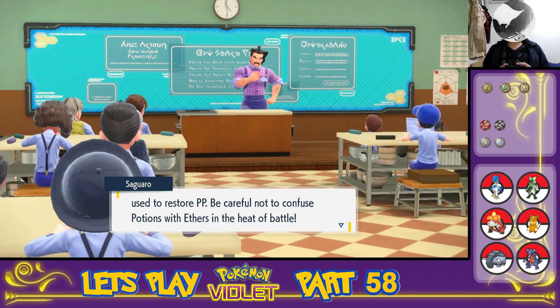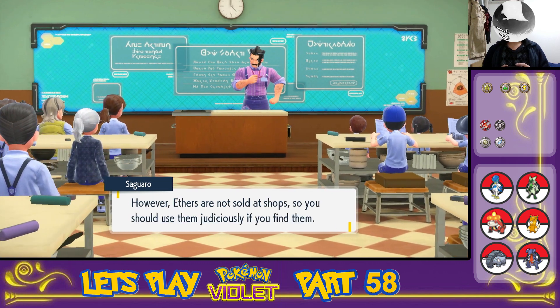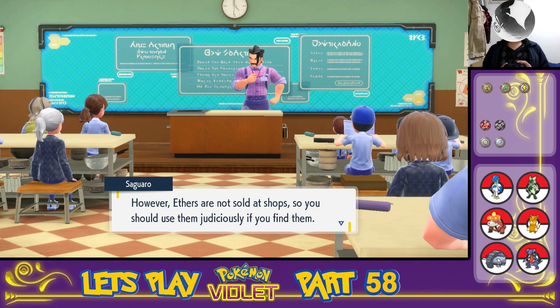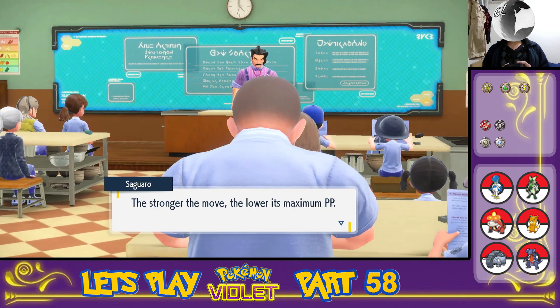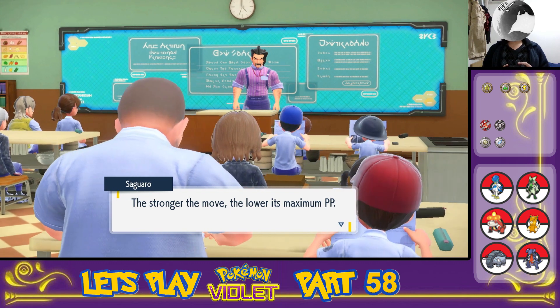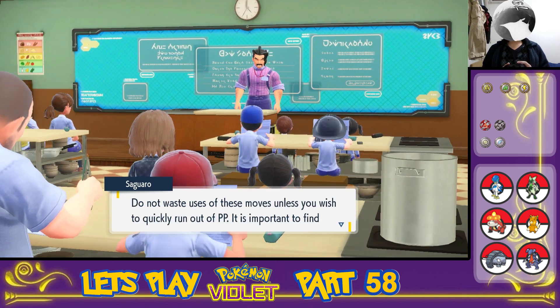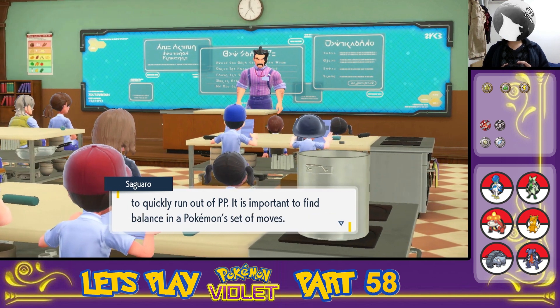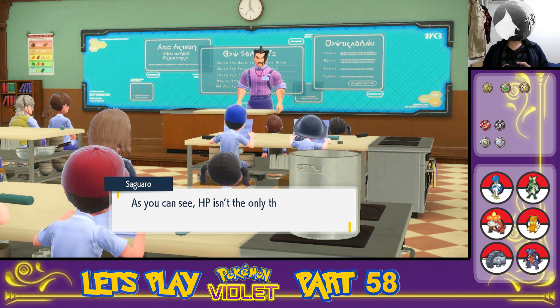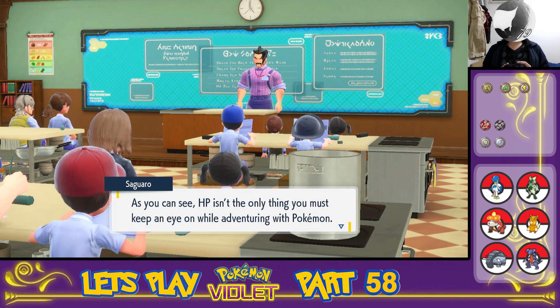Be careful not to confuse potions with Aethers in the heat of battle. I won't. However, Aethers are not sold at shops, so you should use them judiciously if you find them. The stronger the move, the lower its maximum PP. Do not use those moves unless you wish to quickly run out of PP — it is important to find balance in a Pokemon's set of moves. HP isn't the only thing you must keep an eye on while adventuring with Pokemon.